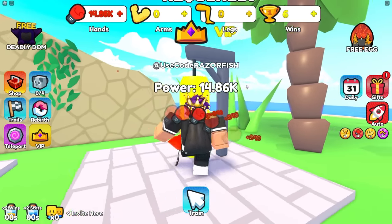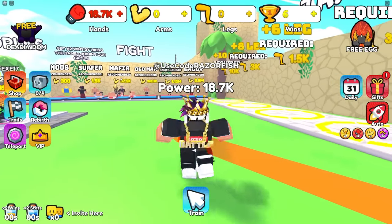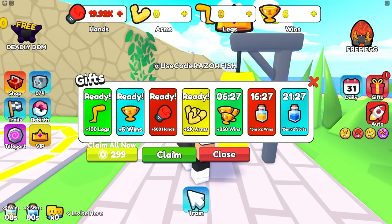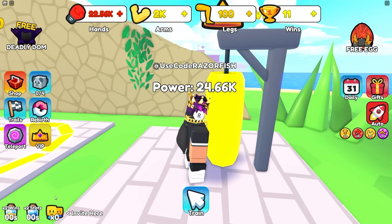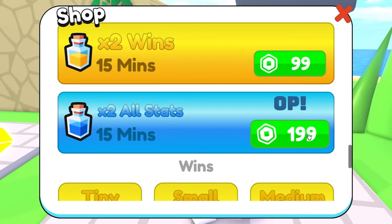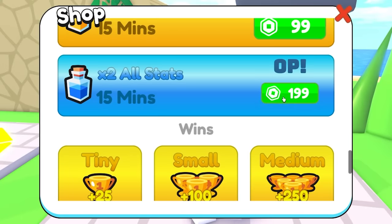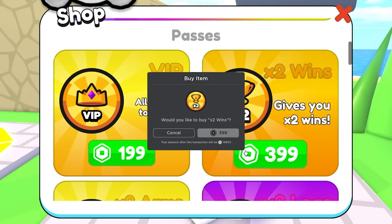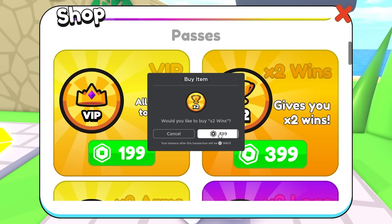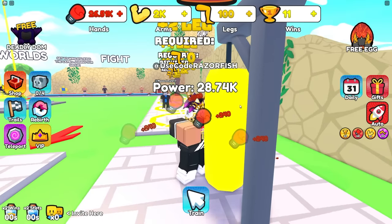I need 37,500 strength to beat the mafia boss. There are free gifts to claim and boosts to buy, like a 2x staff boost for 200 Robux, but that's not working. There's a 2x wins game pass though - I'm gonna need that, it speeds everything up a lot faster. Let's buy that 2x wins game pass.